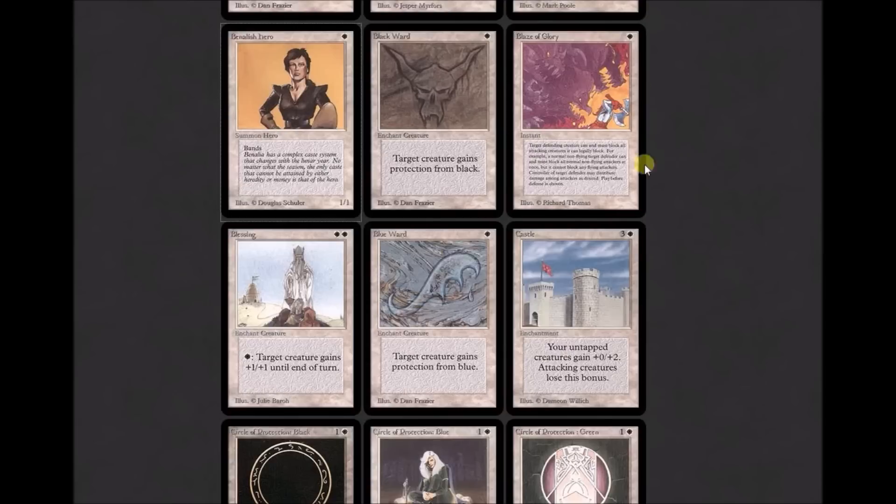Black Ward is a cycle — White had five different wards. They were enchant creatures, all at one white mana, giving protection from a color. Black Ward gives protection from black. Next up is Blaze of Glory, an instant for one white mana. Oracle text: 'Cast Blaze of Glory only during combat before blockers are declared. Target creature the defending player controls can block any number of creatures this turn and blocks each attacking creature this turn if able.' So your opponent's Thragtusk can block every creature — it's an effective form of removal but feels odd.